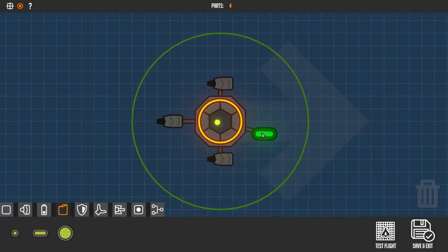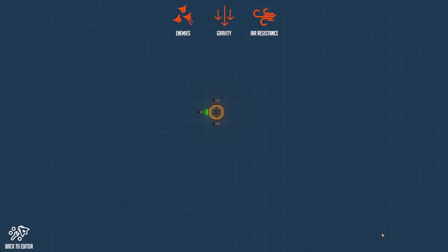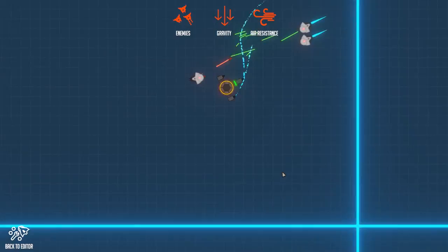Now we're going into the test drive. As you can see, thanks to the automatically assigned keys we can now move around. But the problem is we are super not prepared to defeat these enemies, so they are certainly quickly going to defeat us. So we're heading back into the editor now and what we will need are some weapons.